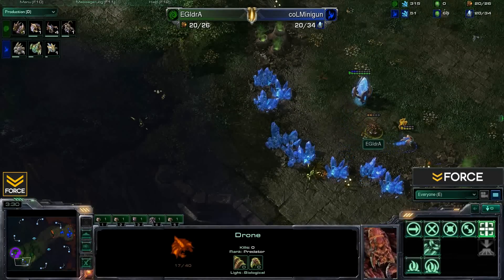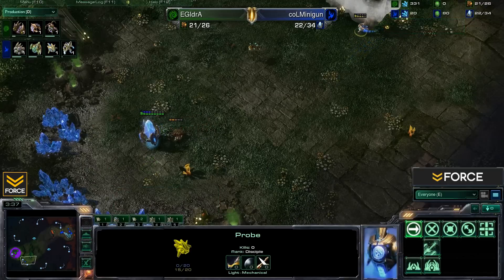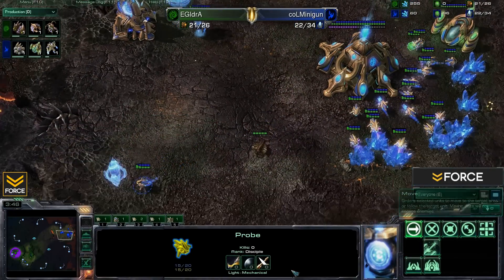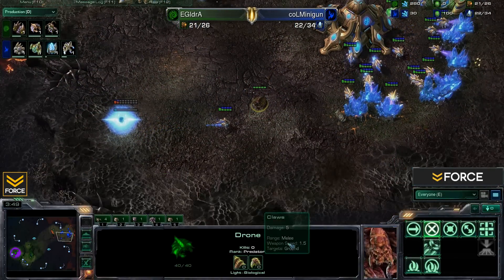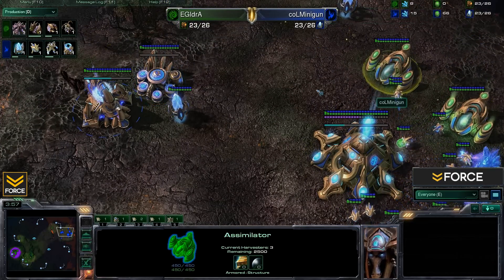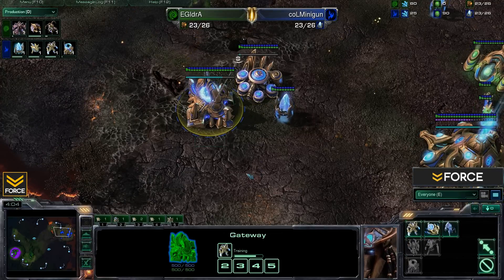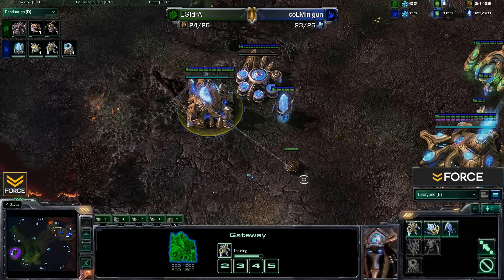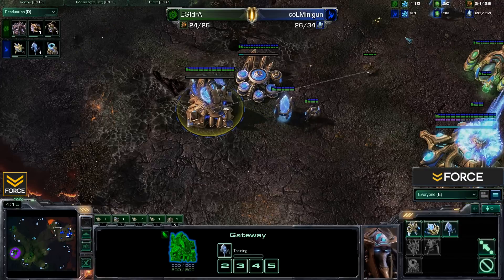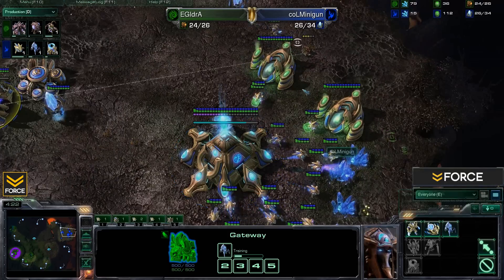The pool is up for iDra — still no extractor — with the queen coming through and the first four zerglings as well. iDra's drone tries to engage Minigun's probe but pulls away. Minigun has a second assimilator up and gets warp gate research right away. He pops a stalker as soon as he can afford it, skipping the sentry for now.